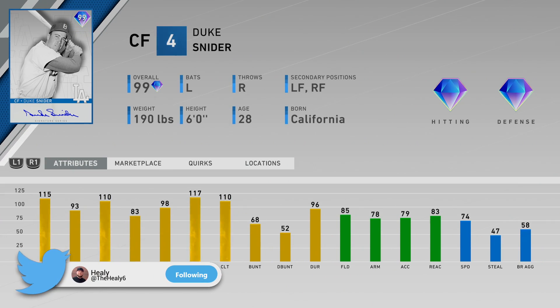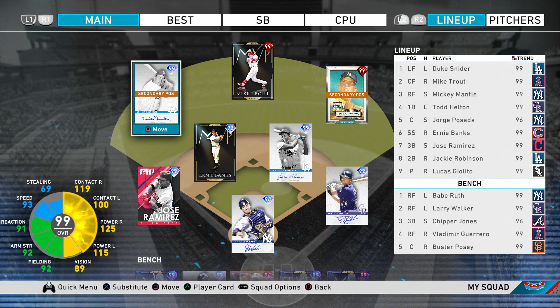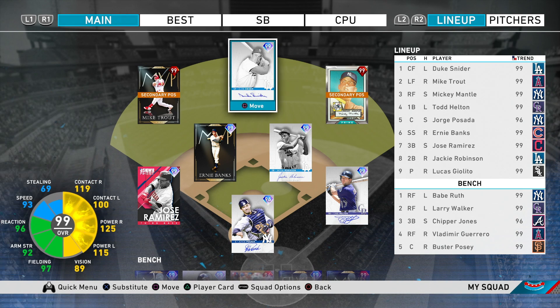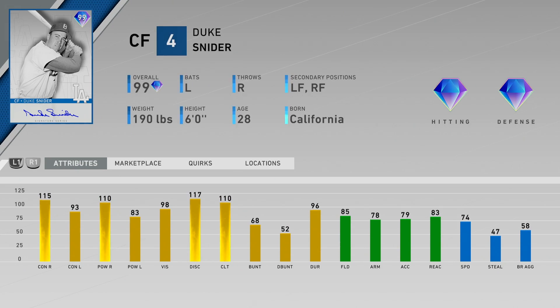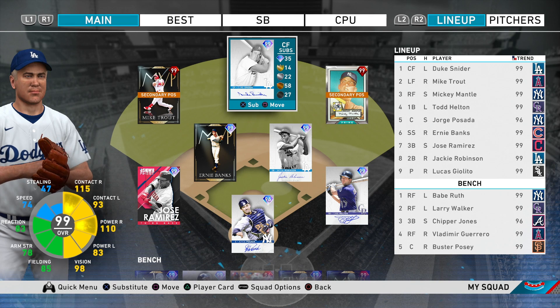He's a center fielder with left and right field secondaries. His contact is 115 and 93, so he can hit lefty as well. Power is 110 and 83. Vision is 98, so good there. Fielding is 85, so if you move him to left or right field he'll still have gold fielding. Reaction dips below 80 — arm is 78, which is a little weak compared to some players in the game.